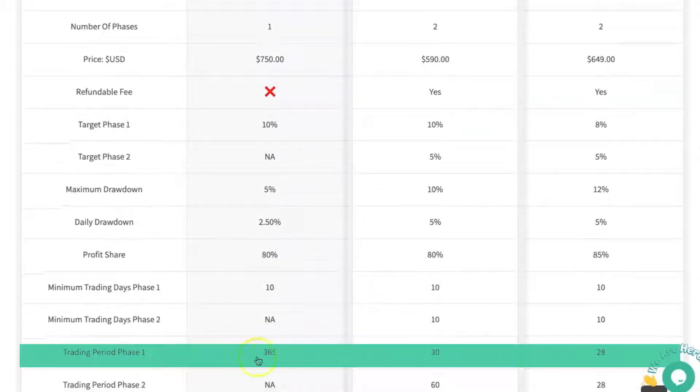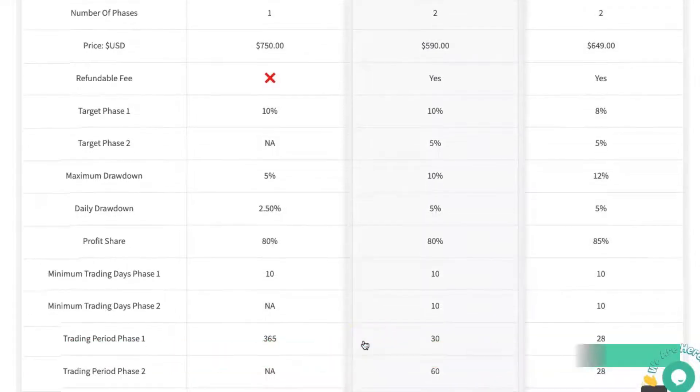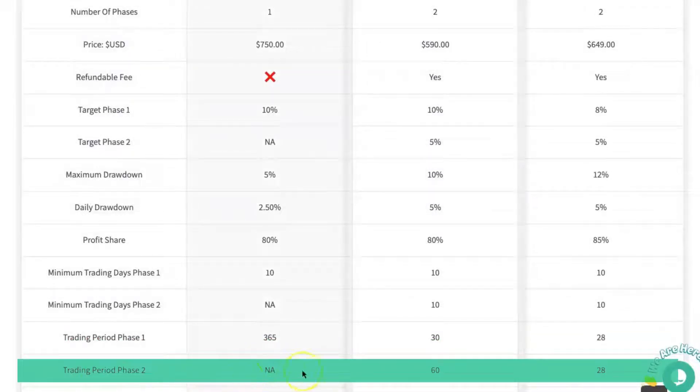The trading period for phase one — you've got 365 days, so one full year to pass on the Turtle account. You've got 30 days on the Traders with Edge Hare, and 28 days on the Trading Capital. The trading period for phase two is not applicable for the Turtle. On the Traders with Edge Hare, you've got 60 days to complete it. On the Trading Capital, you've only got 28 days.